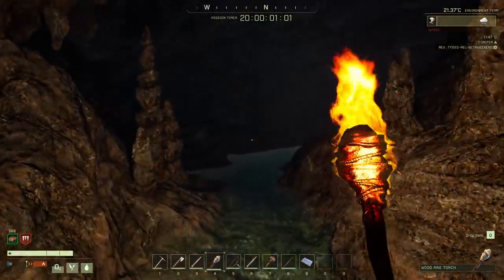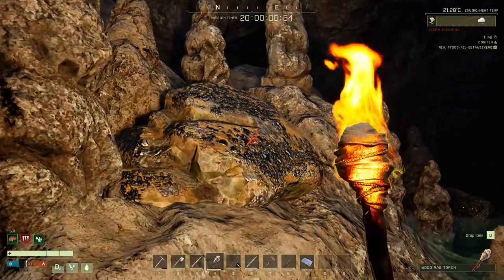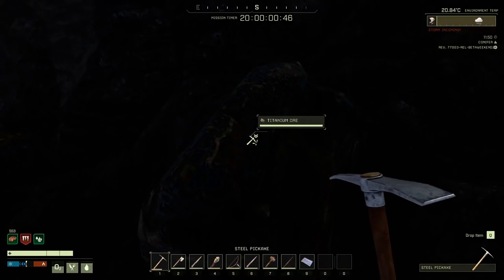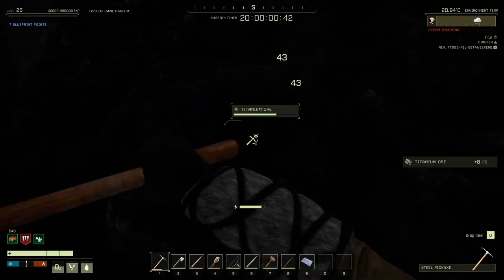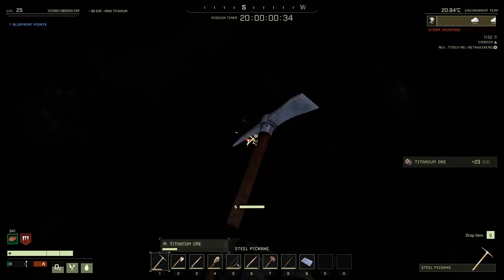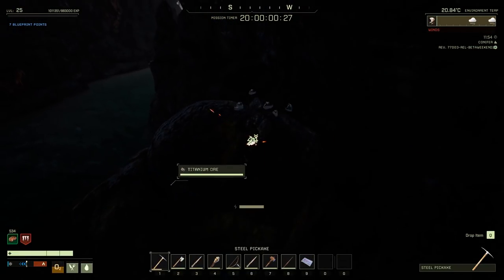I might be out of titanium. Looks like there's wind in this cave. This is iron, I think. I thought I had enough. What's this? Titanium. I'm using a steel pickaxe. I really hope the game doesn't kick me out. I wanted to get the rifle made. This might be some more here, actually. Titanium, yeah. Pretty expensive to make the rifle.